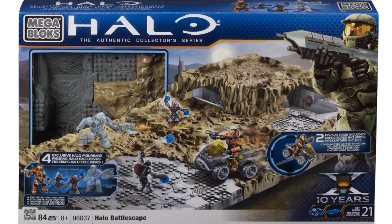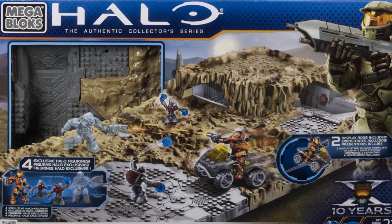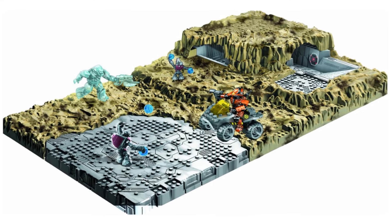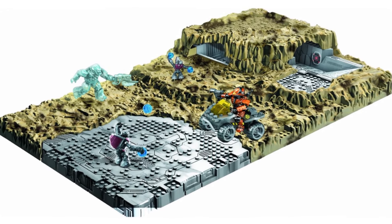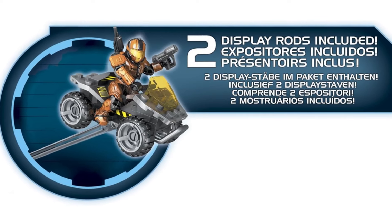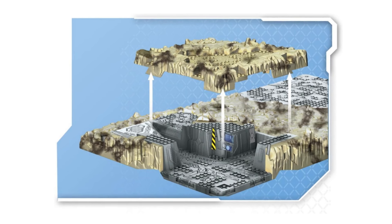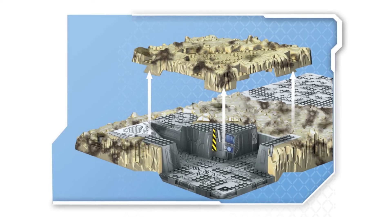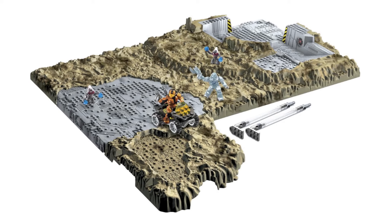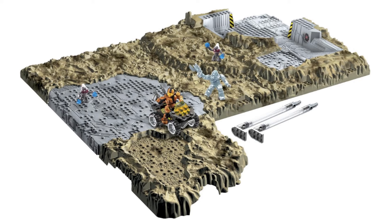Back in 2011, Mega Bloks decided to do something different by creating a large-scale Battlescape-style base plate. The first one came with one Spartan, a Brute, two Grunts, and a uniquely coloured Mongoose exclusive to this set. It also came with two clear plastic rods which enabled you to pose the Mongoose mid-flight or mid-jump. The actual base plate itself was slightly versatile, as one section of the terrain could be placed over a bunker section to create an indoor or underground area, or you could swap it to the other side to cover up the exposed corner.